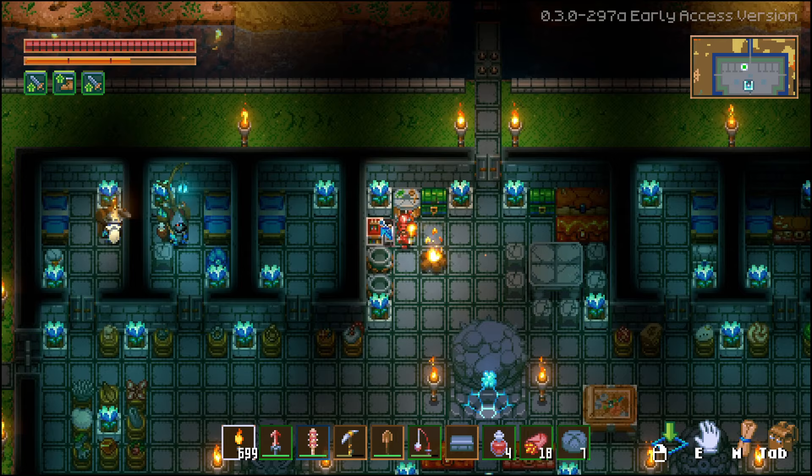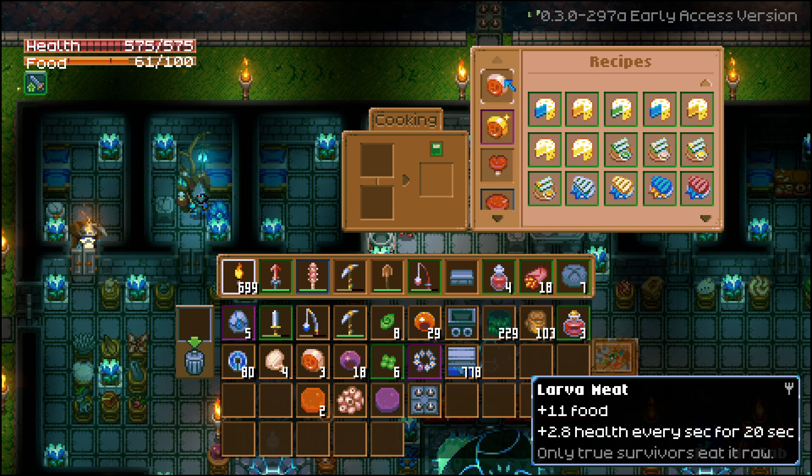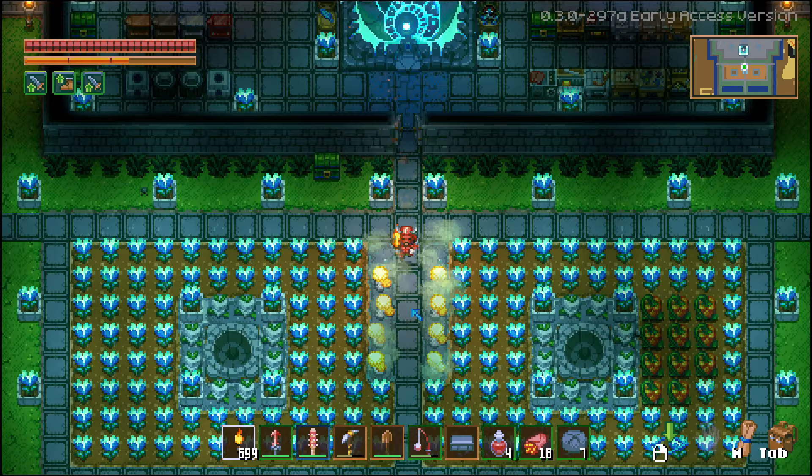Larva meat is predominantly used for foods. At the cooking station, larva meat by itself gives about 11 food and 2.8 health regen — about the same as tart berries. However, when you combine it with other foods, you get way more food and the buffs overall are good. In terms of cooking recipes, larva meat is going to be one of your better ingredients.